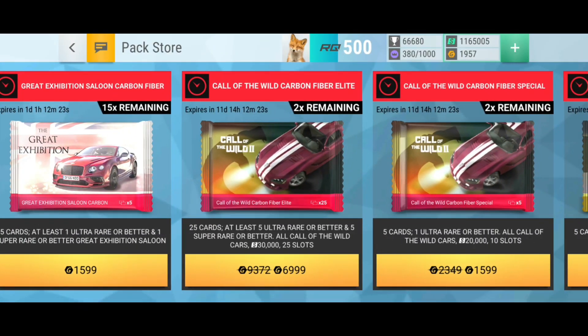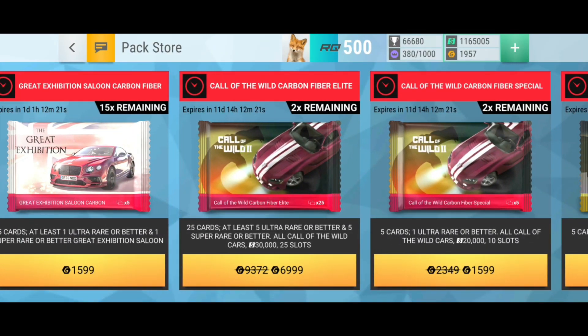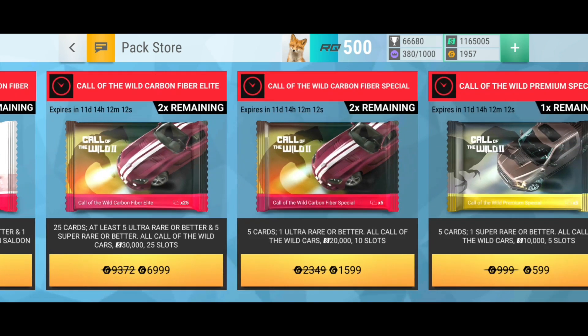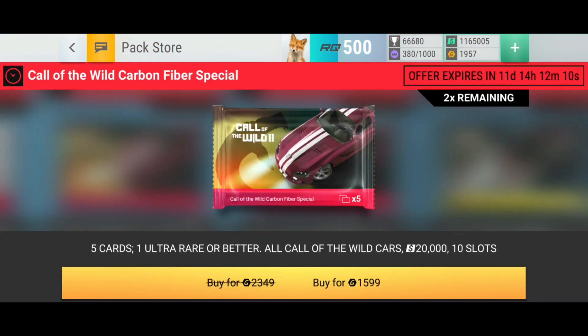But okay, we get one at least today again. Unacceptable — I find this. But I don't wanna complain too much, it won't change anything anyways. What I'm gonna do — we're gonna do something interesting — buy one of the carbon fiber Call of the Wild packs, because I need some slots right now.